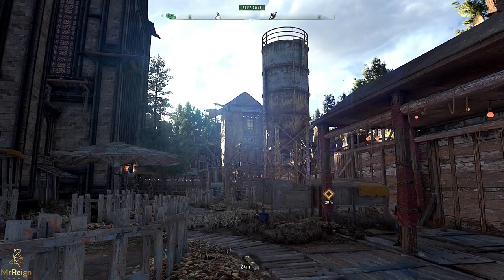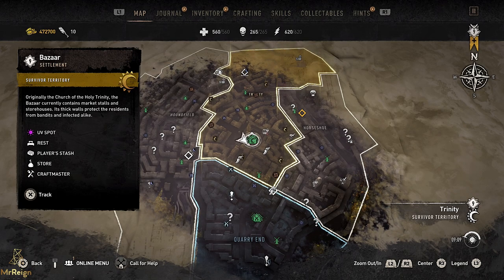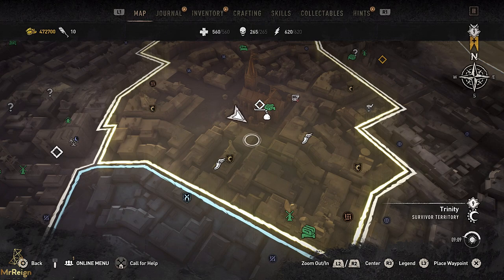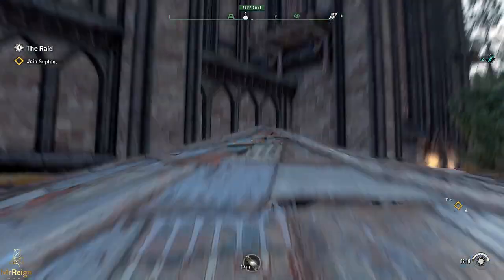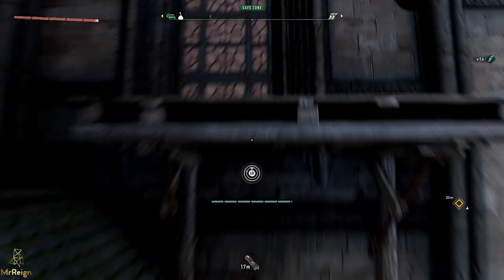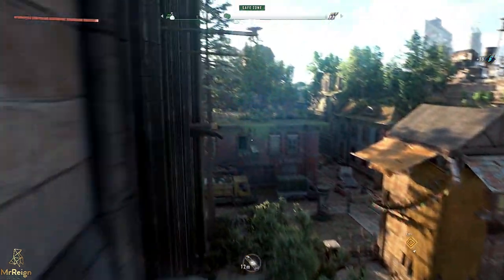Hi guys, Mr. Rain here. I've had a ball of a time getting back into Dying Light. The crashing is way less now, some of the glitch trophies were popping, so it's all looking pretty good. I just really hope that they've added enough inhibitor containers for me to actually get the platinum with one game. I don't want to have to use inhibitors and then load my game and use them somewhere else.